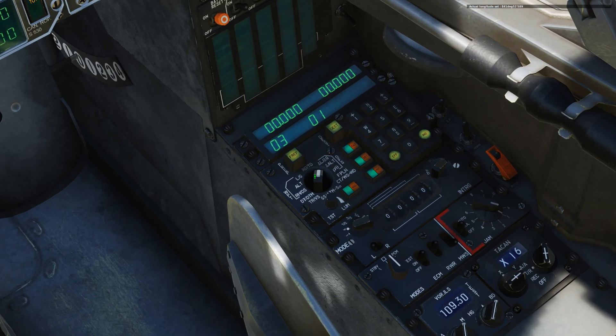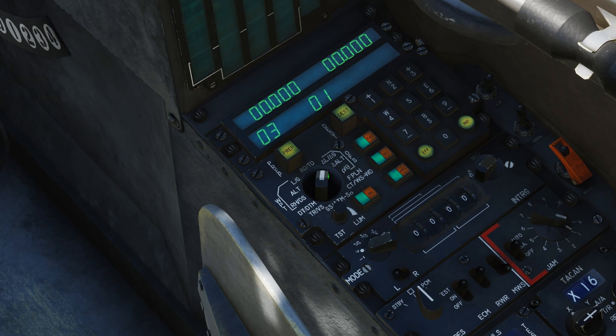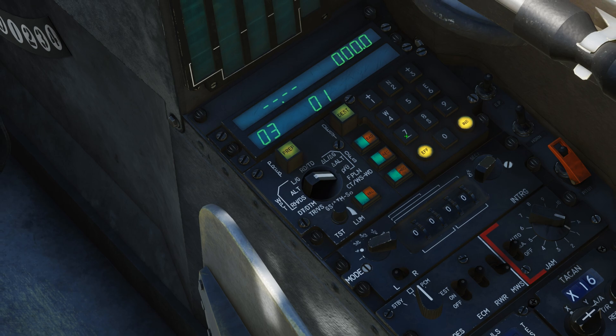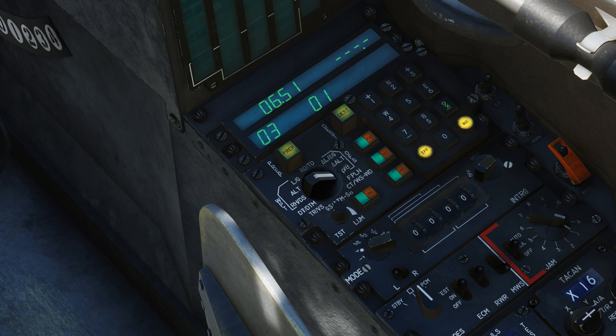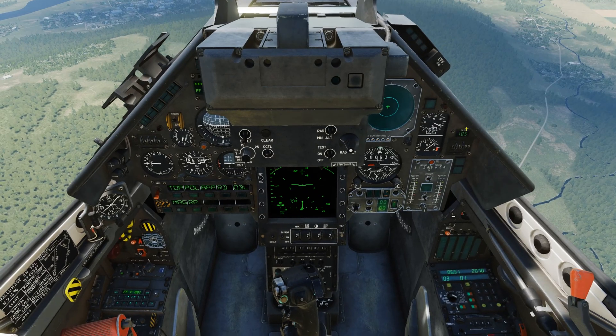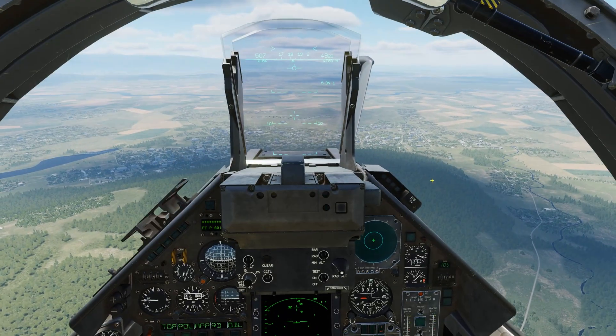Now we're going to go into the offset. If you have a French cockpit this button says BAD. For the simple P&O method, you're going to use the minus key, not the plus, on the left side. First enter the distance, which was 651, and hit enter. Then for degrees, again use minus, enter 207, zero, and enter. All right, everything is good to go. Let's unpause and fly.